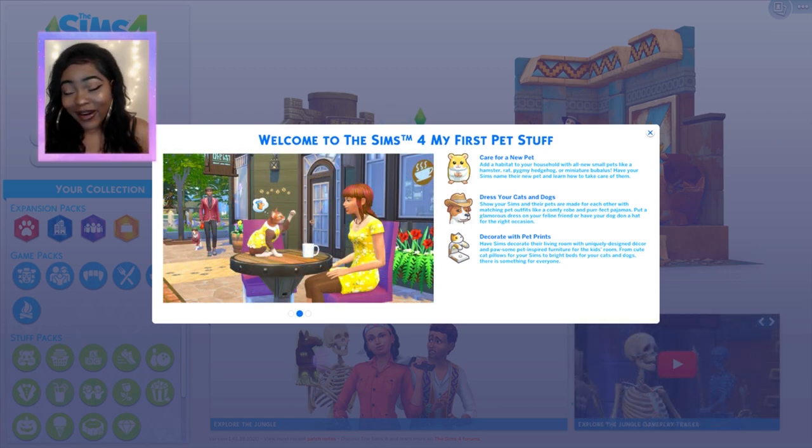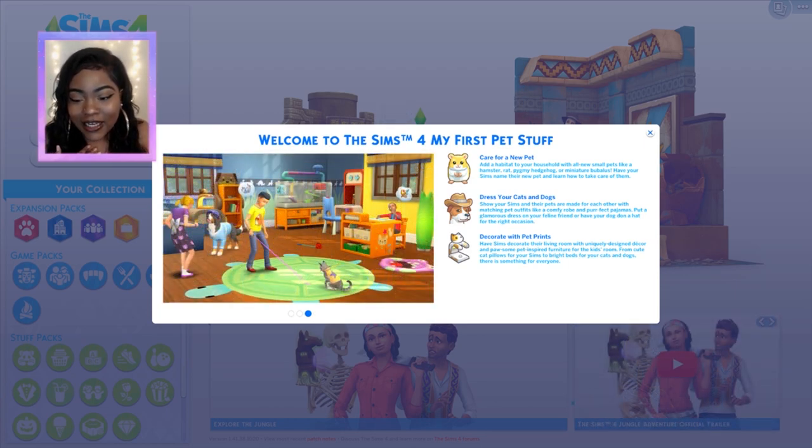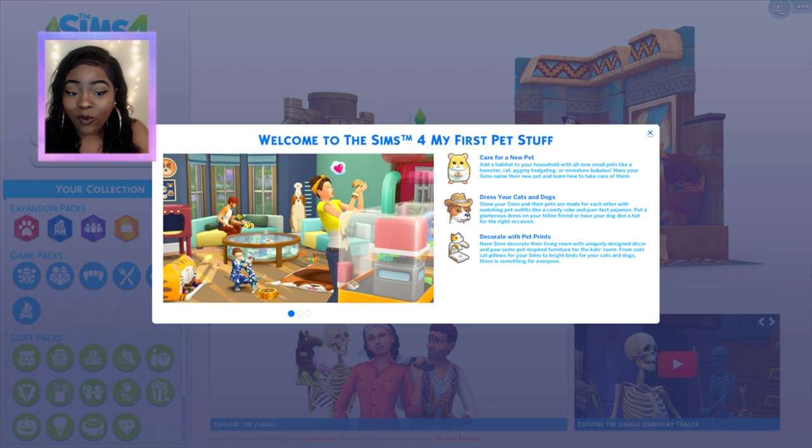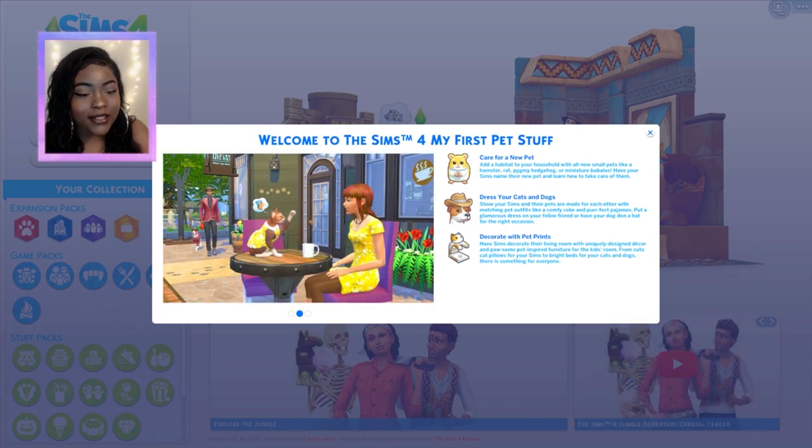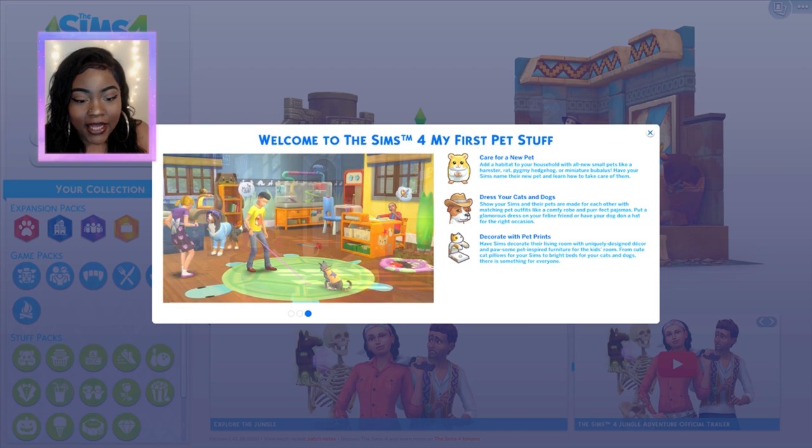This could have been added to the Cats and Dogs expansion pack, but it's fine. And then I was like, we get one new pet — woo woo! But I've heard good things about this so let's just go ahead and read it. It says: 'Care for a new pet, add a habitat to your household with all new small pets like a hamster, rat, hedgehog, or a miniature babalus.' So we have more than just a hamster.